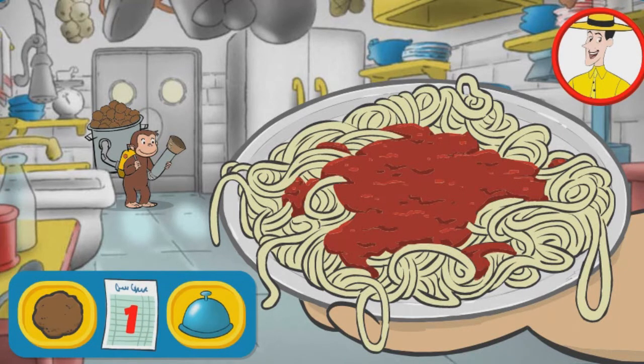George is working in Chef Paschetti's restaurant. Help him launch the right number of meatballs for the order, then click the bell.